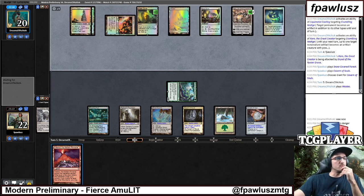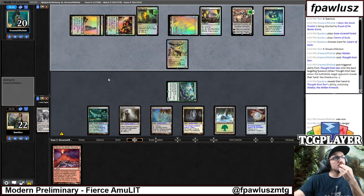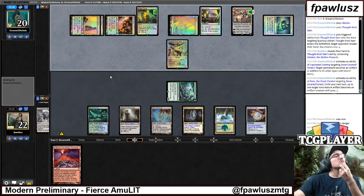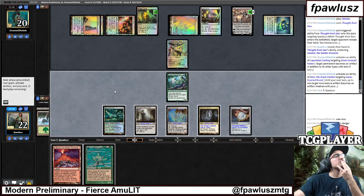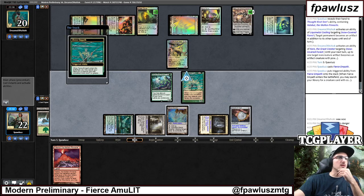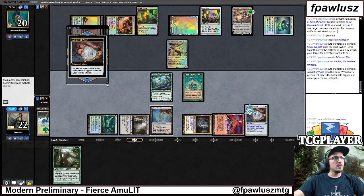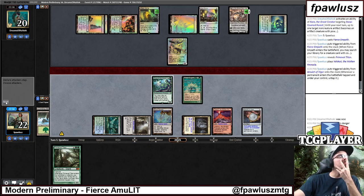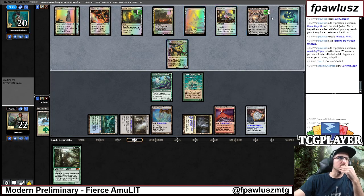I'm trying really hard not to expose the Valakut here. If we find the balance land, we might be in business. We need to draw exactly a balance land — any balance land will do. That's the cool part. But I guess I need to expose the Valakut now, which is very, very frustrating. They're gonna blow up my Valakut, so this is no longer an out. That's brutal.